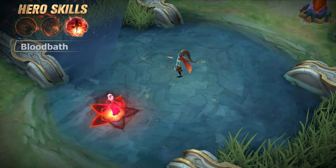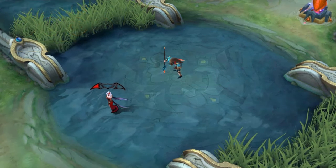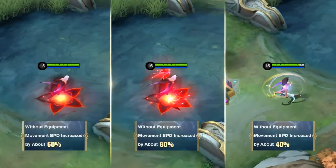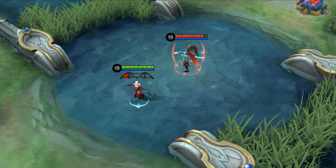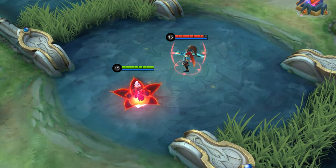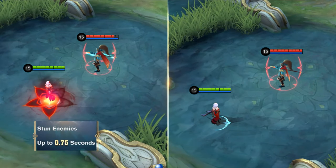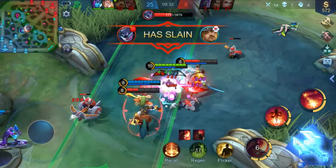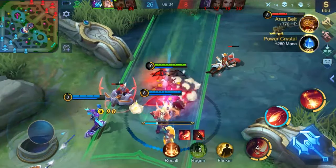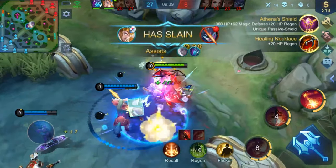Second skill: Bloodbath. Carmilla activates Bloodbath to accumulate Bloodbath energy and greatly increase her movement speed. When she uses the skill again, she could cast Bloodbath energy to a designated enemy, dealing magic damage and stunning the enemy. The damage and the stunning times scale as the Bloodbath energy accumulates. With Bloodbath, Carmilla can control enemies with a relatively high hit rate when roaming and therefore assist her allies to slay targets.